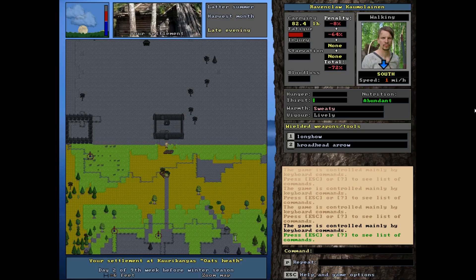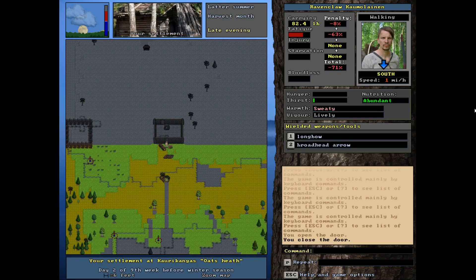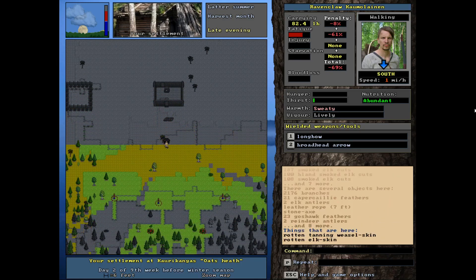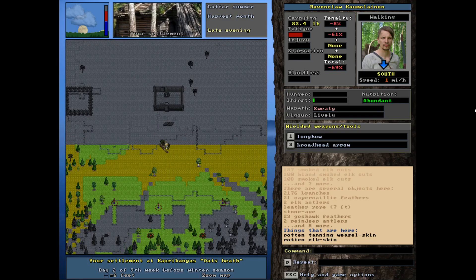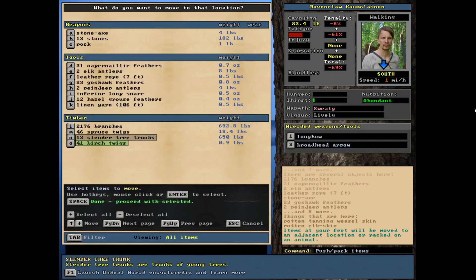Anyway, let's get into it. Things have been going so-so — we finally got a couple kills, so we've got a couple of piles of meat. But I really screwed up with some of the skins. You can see we've got a rotten weasel skin and a rotten elk skin right there. That's so huge — I completely screwed up, but we're just going to move past it.